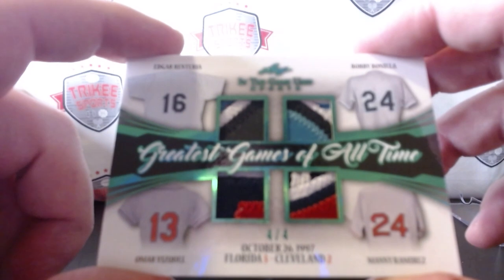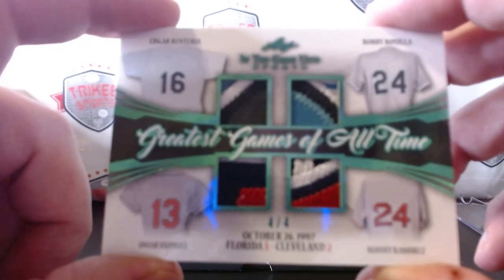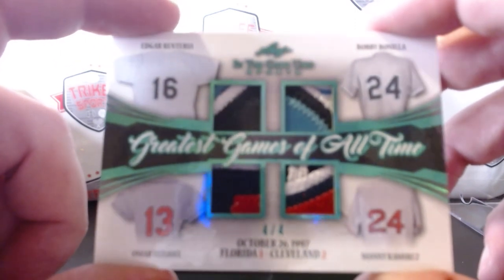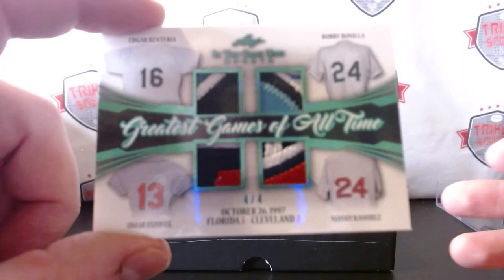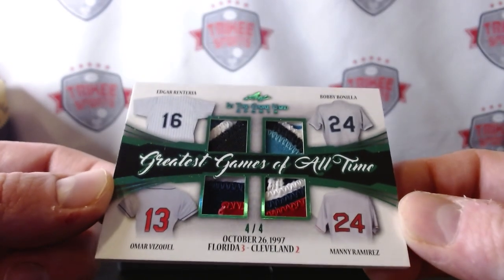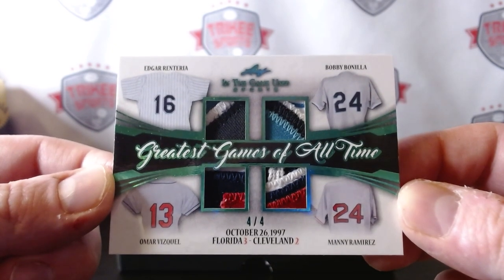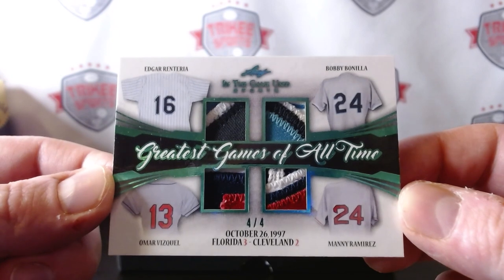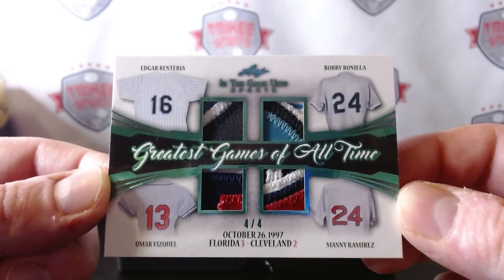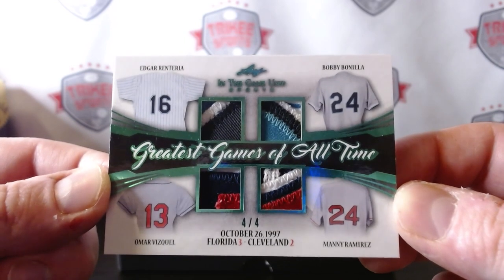Was this the World Series game where Craig Counsell had that hit to win the game? I think I remember that — I'm from Ohio, I remember that game. There were a couple of games when Cleveland went far. I think that's the Craig Counsell game — correct me if I'm wrong in the comments below. I believe Jose Mesa was the pitcher and Craig Counsell had the hit to either tie or take the lead. Nasty-looking patch.